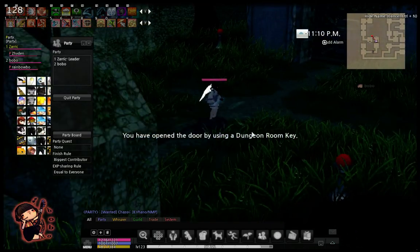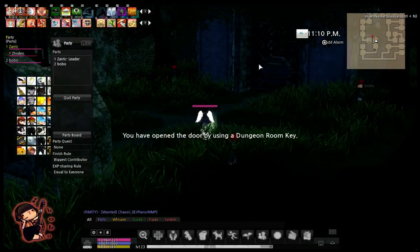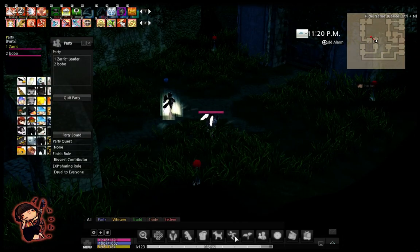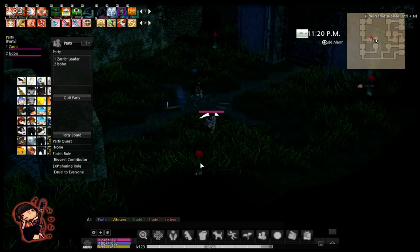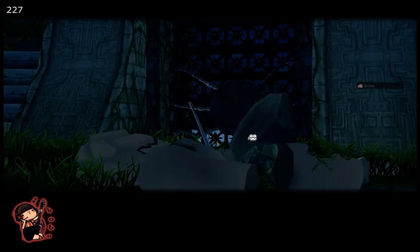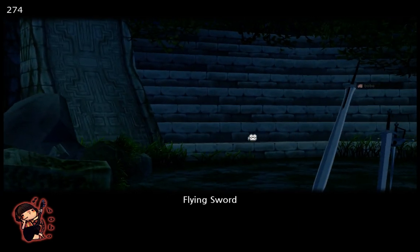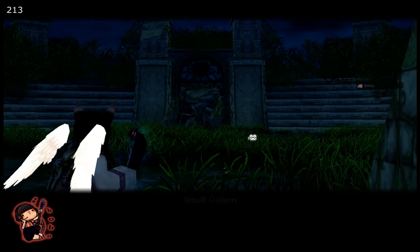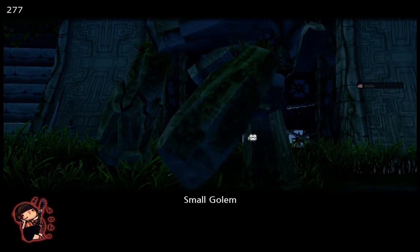The door has been opened. And sometimes you get like a boss room orb like this, which is not a boss key - it's just a bunch of orbs. Eventually one of them is going to open the door. Like that one, in one shot. Cutscene! I love cutscenes. Shadow missions don't have cutscenes - that's kinda sad. The dungeons do.